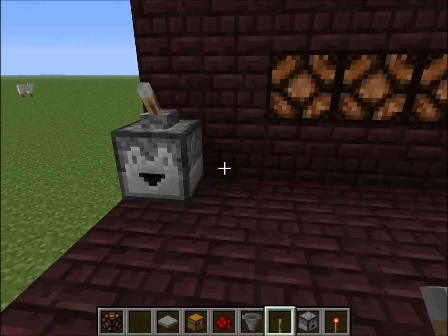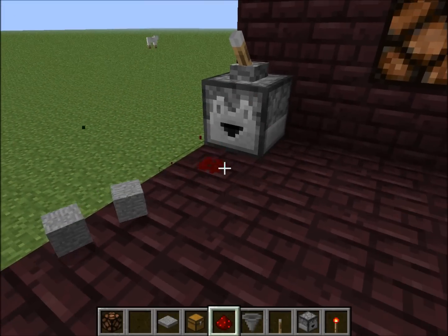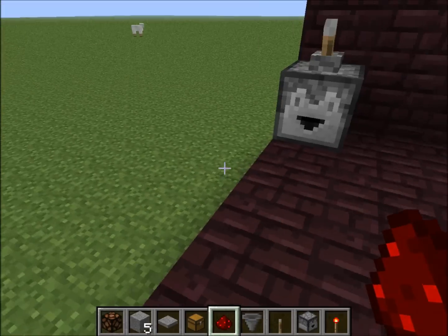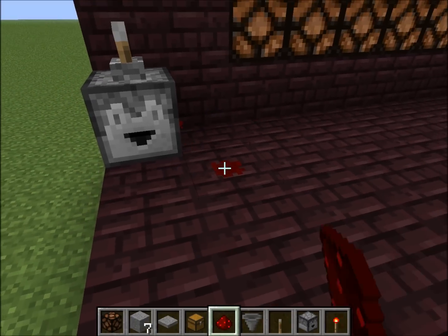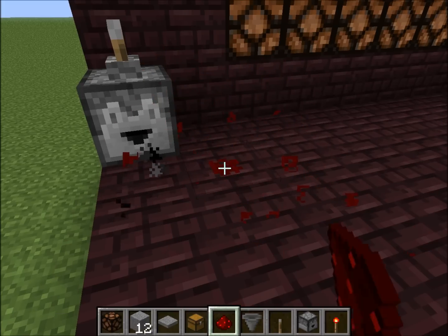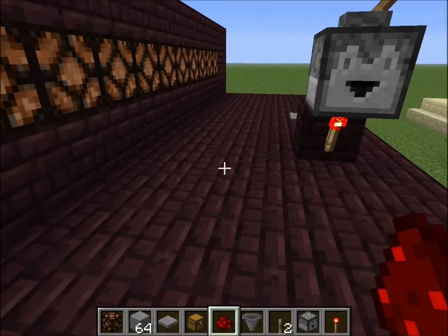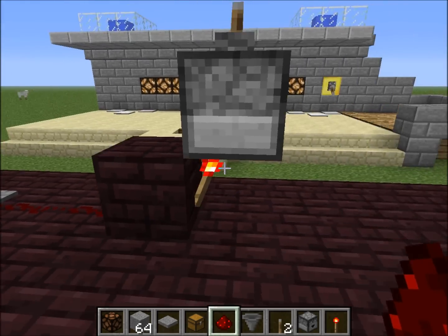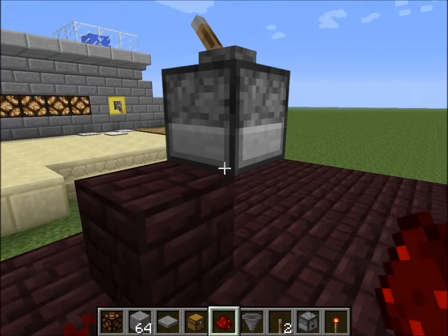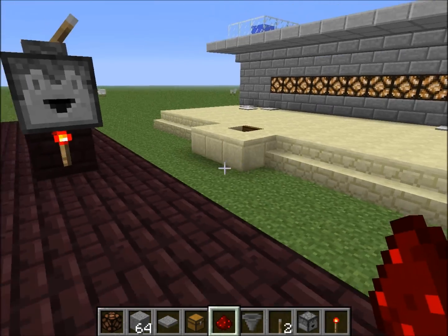Droppers have a special property: when they're powered, they will fire whenever there's a redstone update next to them. For example, this dropper will fire when I place redstone down and again when I take it off — it will fire even if the redstone isn't actively powered. Simply removing that redstone causes it to update. So this will fire every time the torch updates — when I step on the pressure plate it fires, and when it releases it fires again.